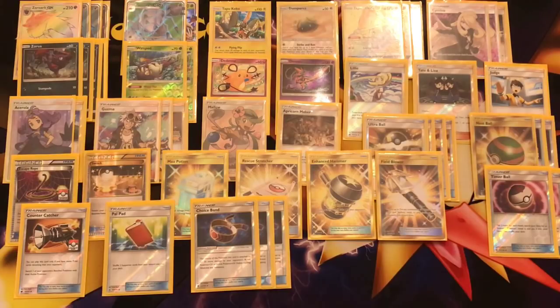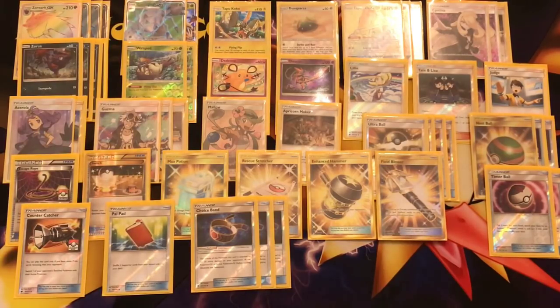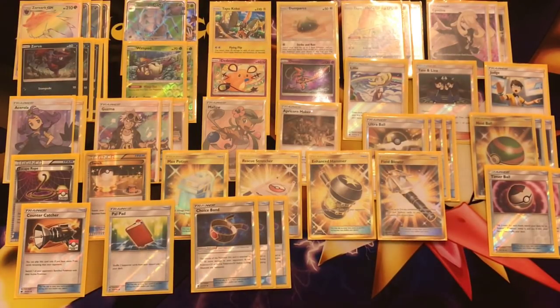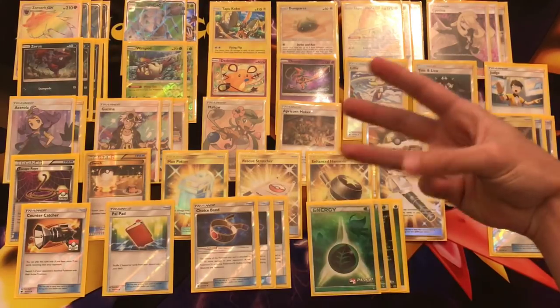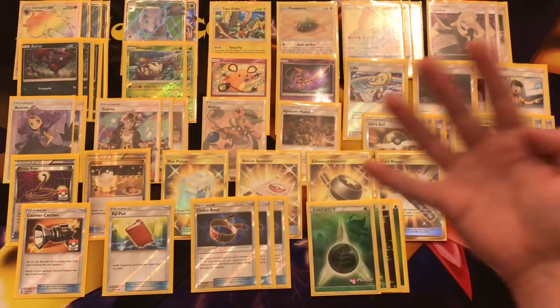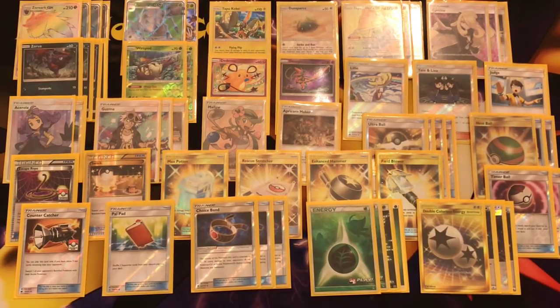Three copies of Choice Band. The Crossing Cut GX of Golisopod hits 180 with a Choice Band — a perfect number. We also need a Choice Band for Dedenne. Dragon types will become more popular with Dragon Majesty support, so one Dedenne with Choice Band and a Double Colorless Energy is all you need. You can use Mallow to get your Dedenne and a DCE, and hopefully you have a Choice Band in hand since we're running three. To finish the list: four copies of Grass Energy — four is a decent number since we don't have Puzzle of Time, Energy Recycler, or Energy Retrieval after rotation. If you use Max Potion it's not that bad since we have four attachments. And four copies of Double Colorless Energy. That rounds out the exact 60-card post-rotation list.